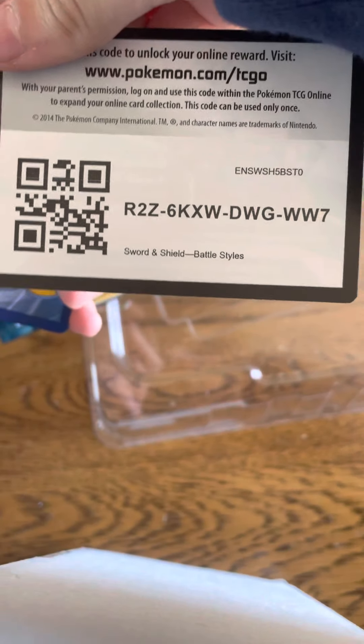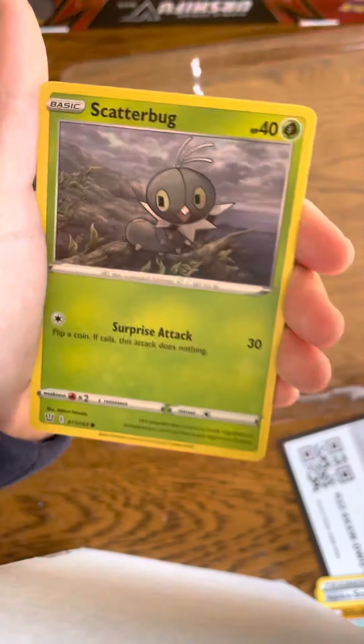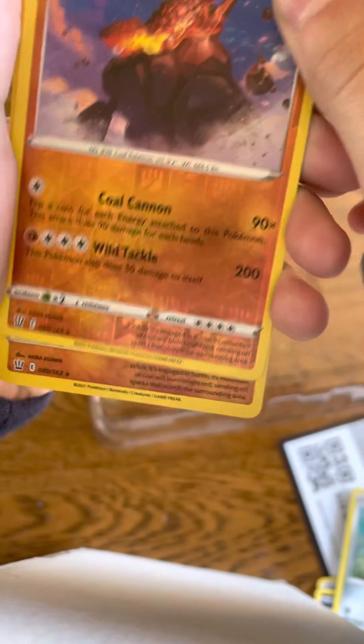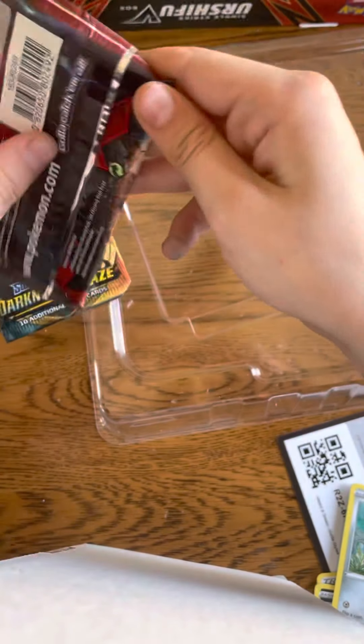Here's the code card — one, two, three, four. We got a leaf energy. That's cool. Cobra. Whoa, that's cool. I just really like these cards because of the design on them. Oh, what the heck? 200 damage! That is rare. That is so rare. What are the chances of that? It kind of looks like Godzilla. Yeah, I know.